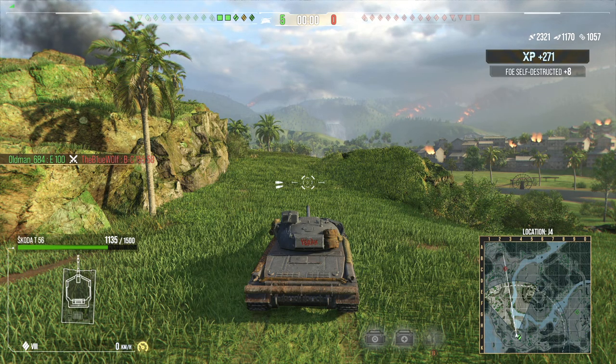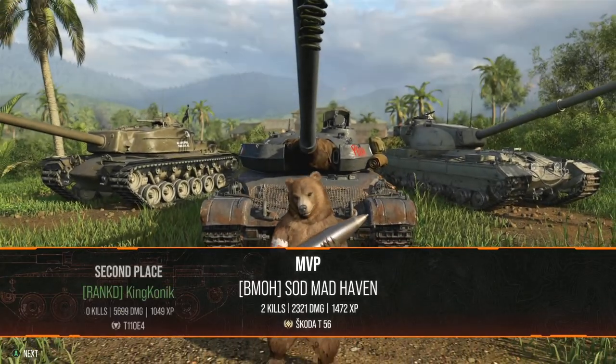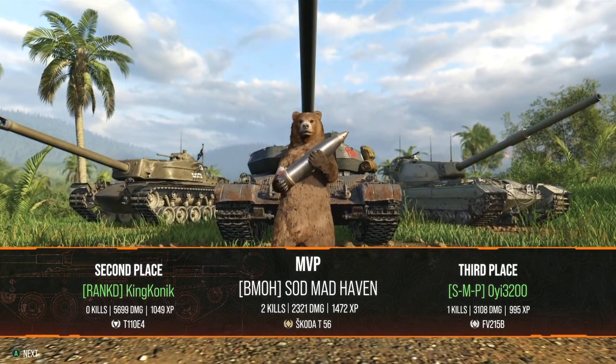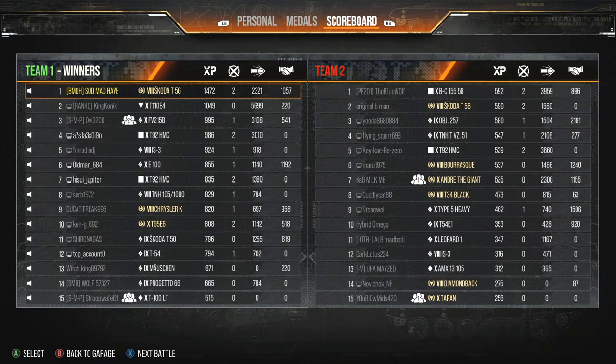Slow match, but that tends to happen. And somehow got MVP. 105,000 silver, 4,000 crew XP, two destroyed, two detections. Tier 8s in a tier 10 game — that's normally how it goes. You get the experience bonus.